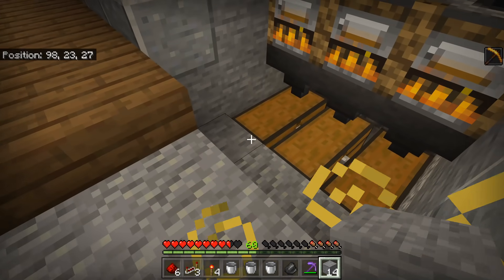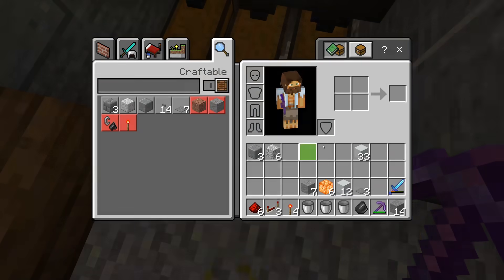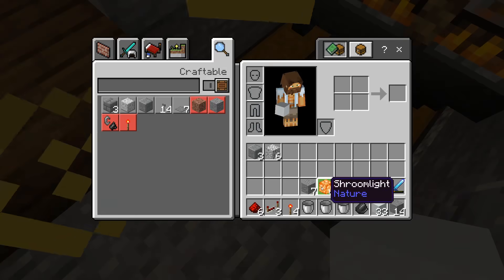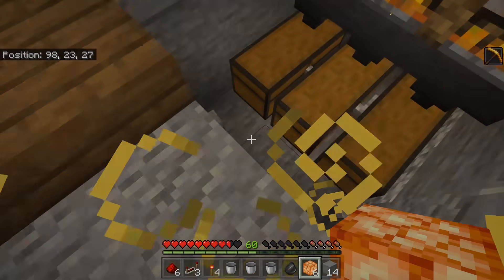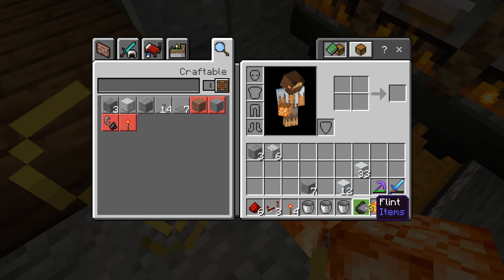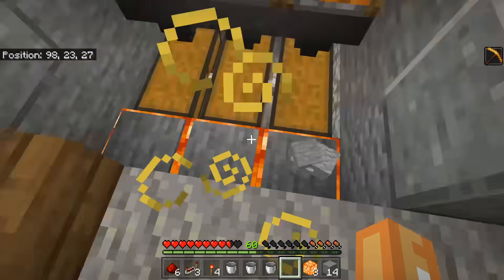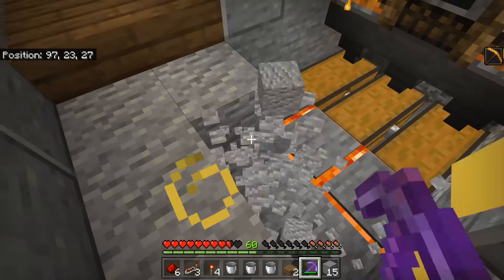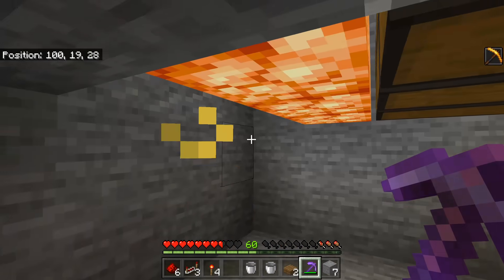Smart system time. Remove these three blocks and replace them with a nicer looking block — I'm going to use shroomlights, but you can use any standard block. Then place your three pressure plates on top of those shroomlights or whatever block you're using. After this step, go underneath those blocks — clear out a little bit of area so you have easy access to these hoppers.